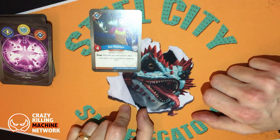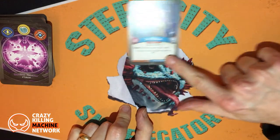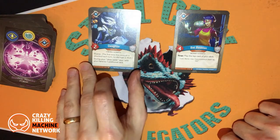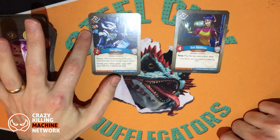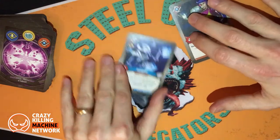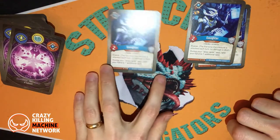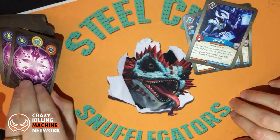Logos first of all. Bot Bookton, our first mutant — Reap: play top card of your deck. Daughter with a bonus capture and a bonus draw. That's quite nice on Daughter. We all know what Daughter does: draw plus one at the end of your turn. And a second Daughter. So this could be quite a quick deck.